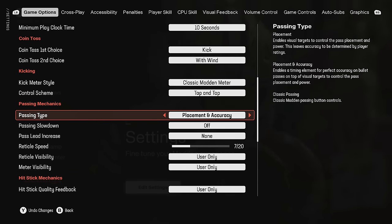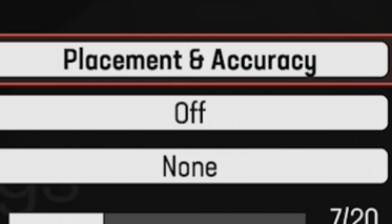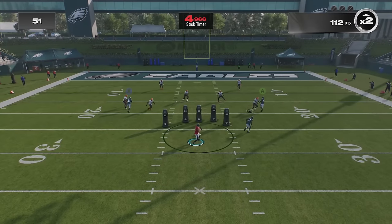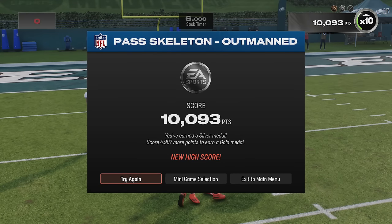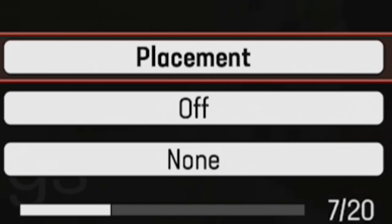I'll set placement and accuracy to show you what I'm talking about. We'll do the pass skeleton drill. If you hit the blue checkmark, it means you'll have an accurate pass every single time — though blue doesn't guarantee accuracy 100% of the time, and hitting red or holding too long forces inaccurate throws. On my first try I got 10,000 points and silver, hitting blue just about every time but still getting one overthrow.